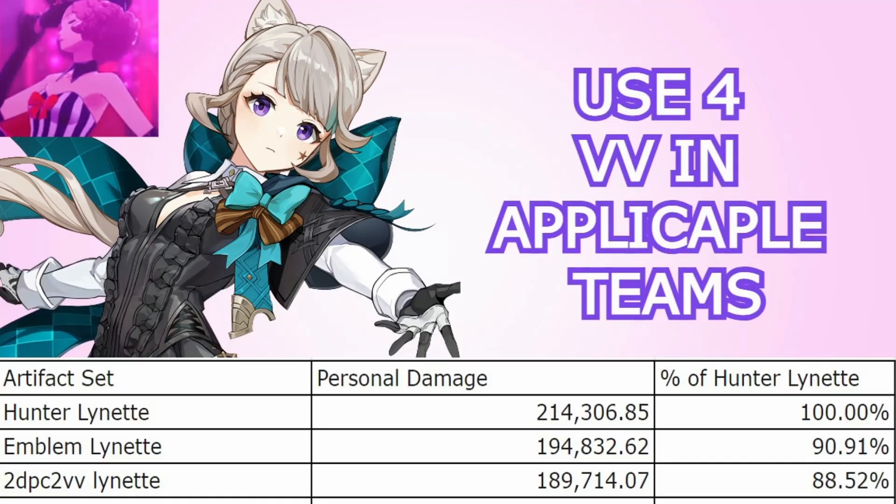And for artifacts, the 4-piece Hunter's Path set is the best set, assuming that 5 out of 11 hits of her burst will get the crit rate buff. However, I am not confident in my uptime assumptions for this. It should still be ahead even if the uptime is a bit lower, but you can also just use her on 4-piece Emblem of Severed Fate or a 2-piece 2-piece combination and do just fine. Even with my current uptime assumptions for Hunter's Path on her, you are only losing about 20k damage by using an alternative set. Since most of the team damage is coming from Wanderer or Xiao anyway, this will honestly not be a big deal.